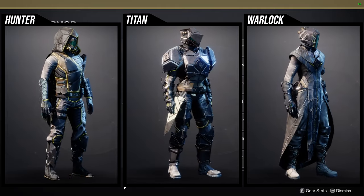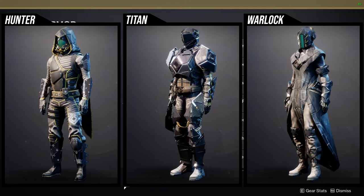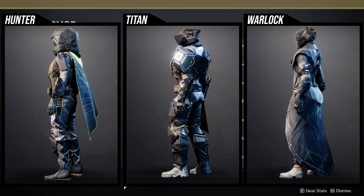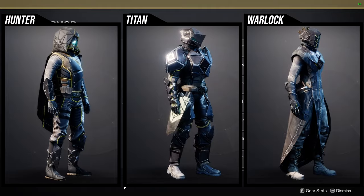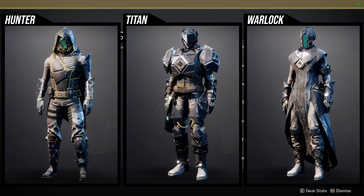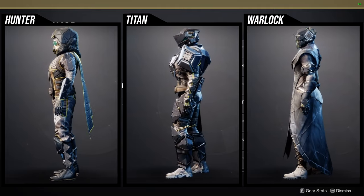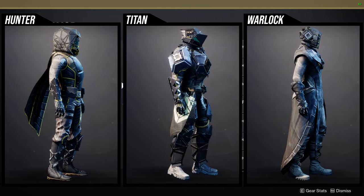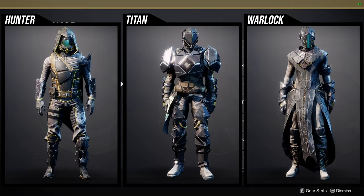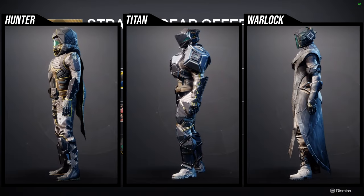Titans — I love the helmet and arms, and the chest piece is cool too though I don't think it's quite as strong as those two. The legs I'm not a fan of because everything has that metallic look and then you go to the feet and it's just boots — they could have definitely added some armor on the boots. The mark is more on the boring side. Warlocks — I don't really like any of it. The helmet looks a little weird, too thin; the arms are a little too thick; the chest piece is the only decent piece — not amazing, just better than everything else. The boots and bond both look boring. I'd still recommend grabbing the armor because you never know when a set will come in handy. Let me show you guys the armor roll.